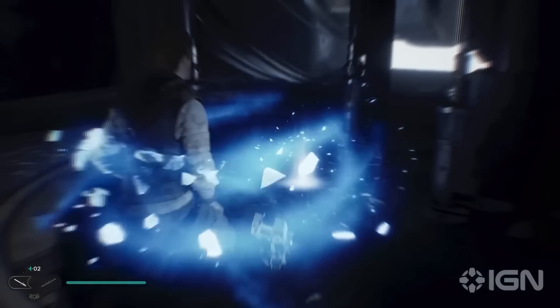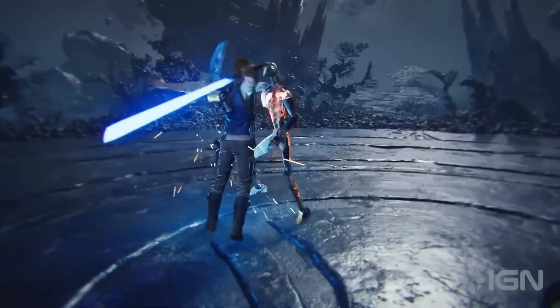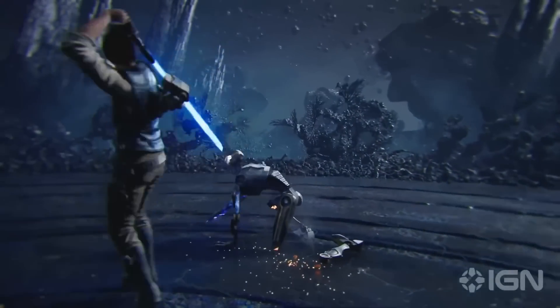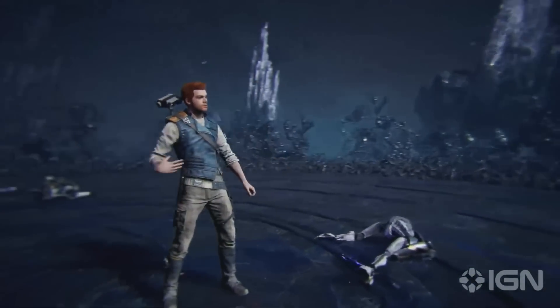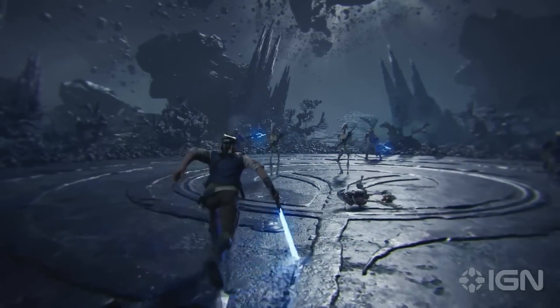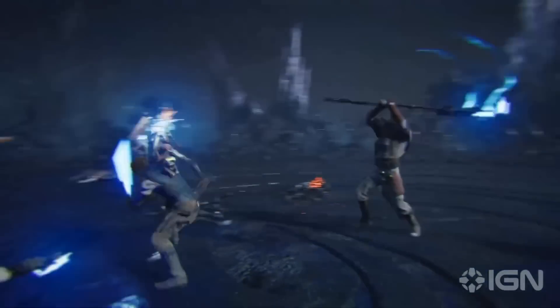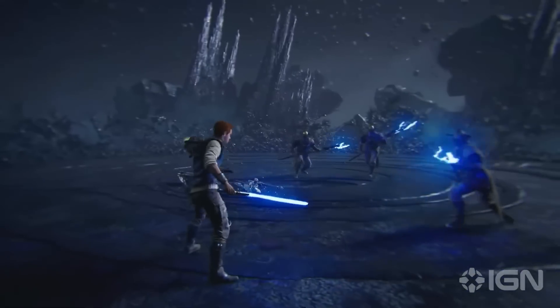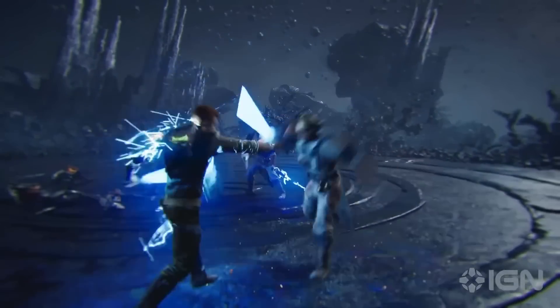In Fallen Order you were able to change Cal's lightsaber and customize aspects of BD, but it definitely looks like even though those elements were in Fallen Order, what we've seen from the pre-order bonuses and the gameplay shows they're going to take those elements a step up in Jedi Survivor — on top of all this new stuff from the additional skill trees, the new perk systems, and the new customization for Cal's appearance. There is going to be so much more stuff, and they're going to be upgrading the stuff we already had in Fallen Order.